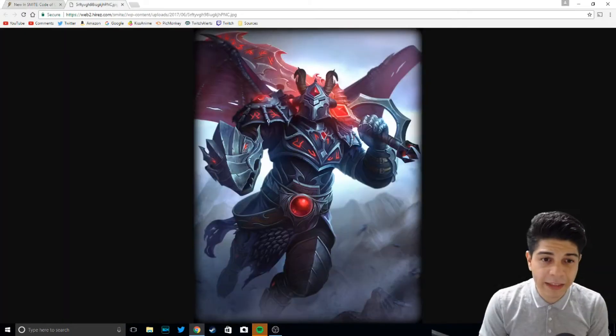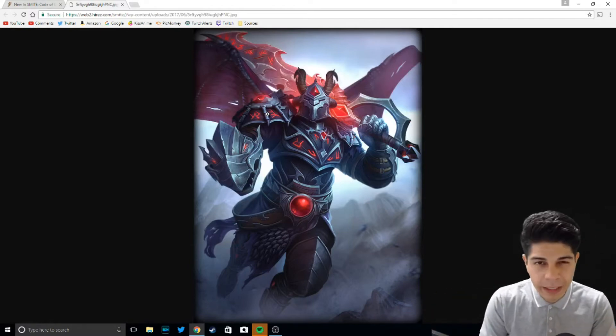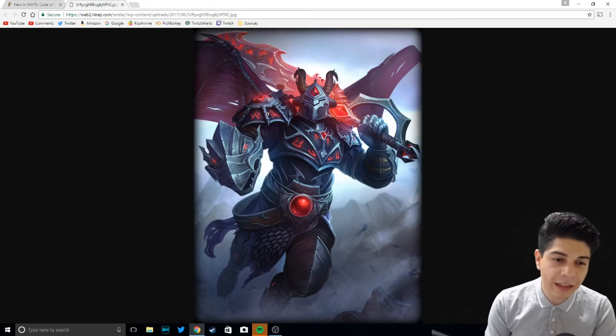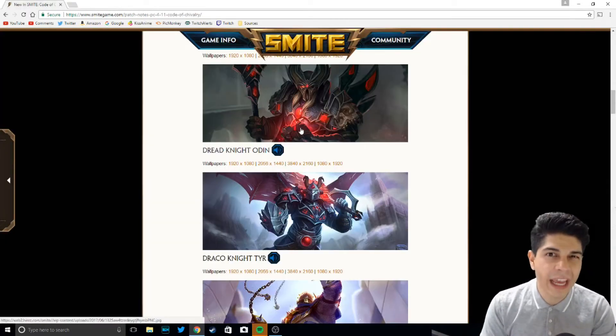Jackal Tyr. Now, this skin is actually really cool because Tyr actually gets a pair of wings when he uses his ult. I'm not sure if he gets them in any other of his abilities, but it's pretty damn cool. I like the little touch with his little dragon hand. Really, really cool skin — I think I gave it an 8 out of 10.